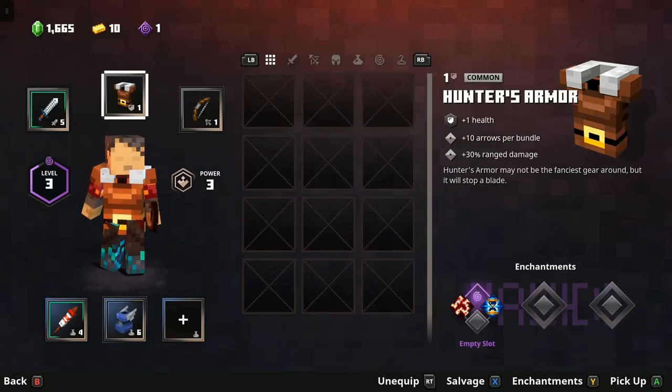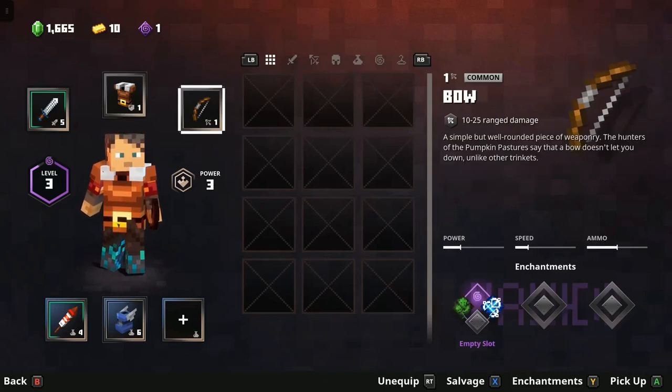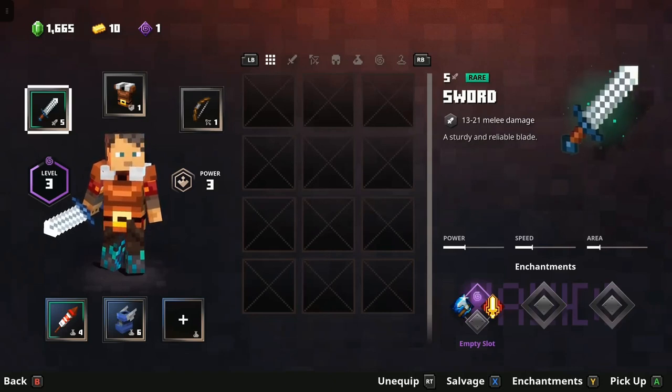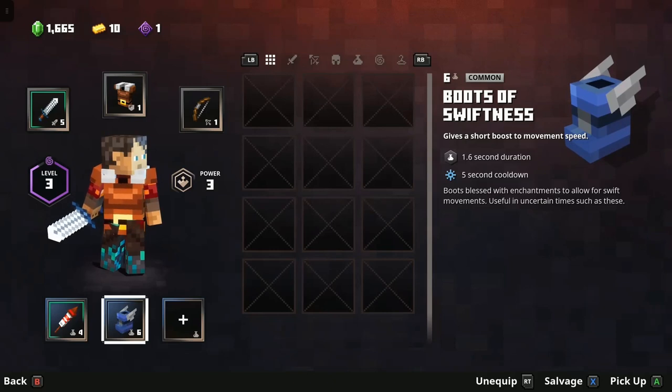Here's my inventory. I have this hunter's armor. I have stats over there - plus one health, plus ten on the arrows bundle. And I like that a lot about action RPGs - picking up loot, getting better loot, deciding what you're going to use. Got a common bow here. During the towers, you'll pick up weapons that are just within the tower, so they don't carry over. And we have this fireworks arrow and some boots of swiftness.